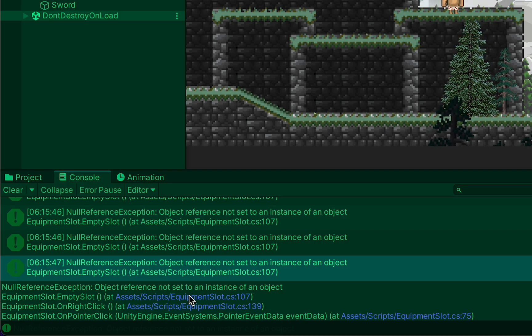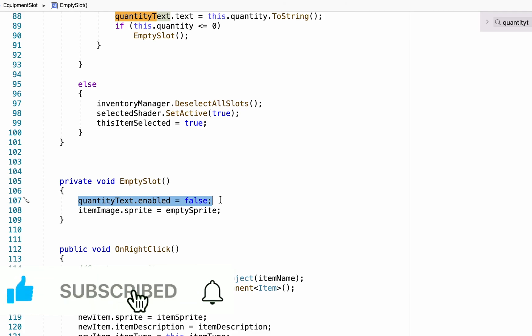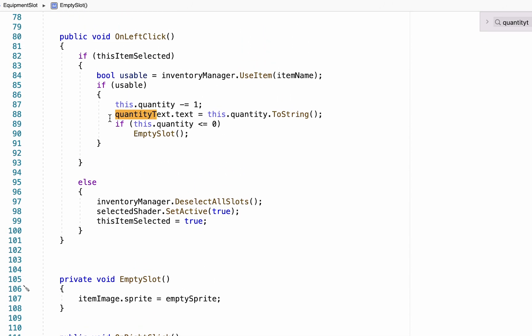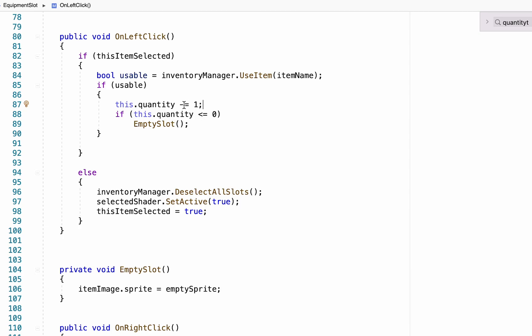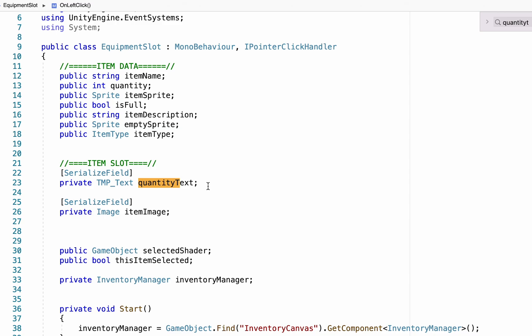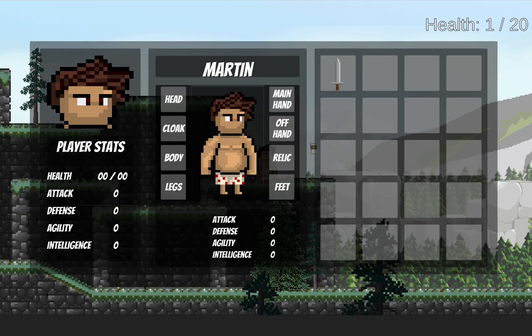I'm going to click on the first error message and follow that to the code. Our quantity text is the problem because there is no quantity text in our inventory — this is just a holdover from when we copied this script from our item slot. We can get rid of that line altogether. Scrolling up, in the on left click we also have another reference to our quantity text — we're going to take that out. We do still need quantity, just not the text itself. We can go to the very top and just take out this reference to TextMeshPro quantity text altogether.